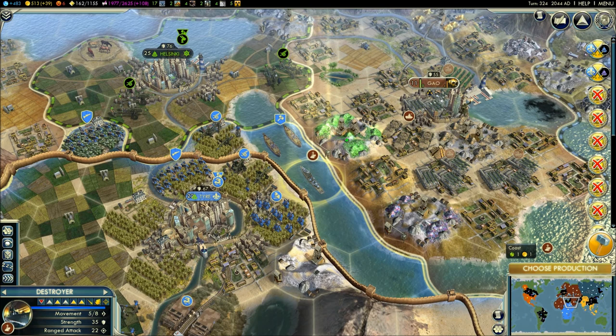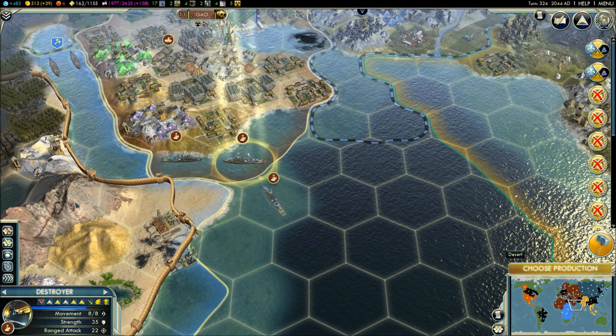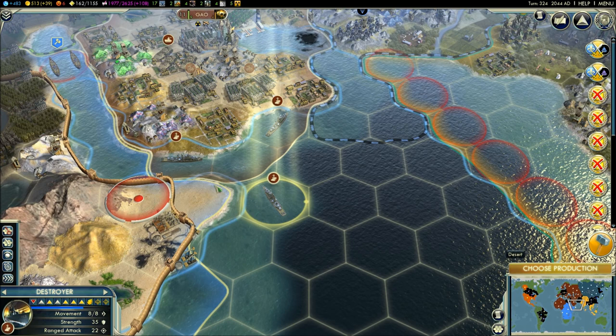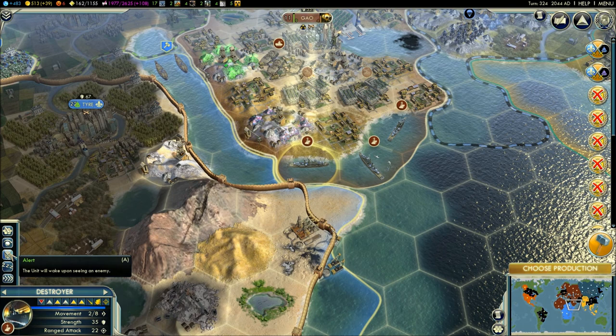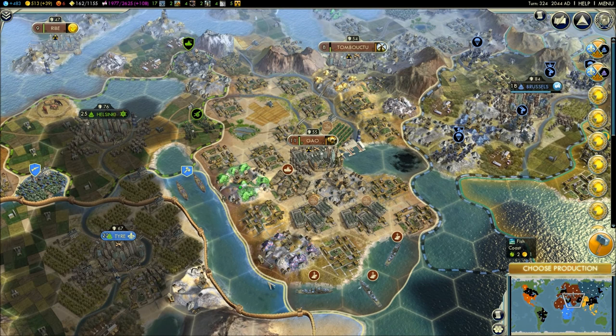I'm going to come back over here and hope that I'm defended. Let me move this a little bit closer so I'm within range. Hopefully these two anti-air units will be able to defend me a little bit. In the meantime I'm just going to sit back here and pick him off as he tries to come.